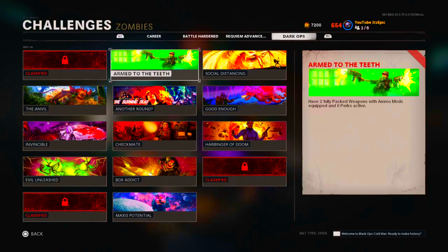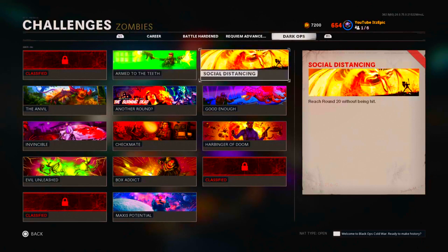Any easter egg will naturally come with progress. For Social Distancing, you can either pay for people to get you into zombie lobbies, or what I did was get it by doing the glitch spot under the map when the game first came out. There are a bunch of videos on Social Distancing — you can watch those to do it legit, or just buy a lobby.